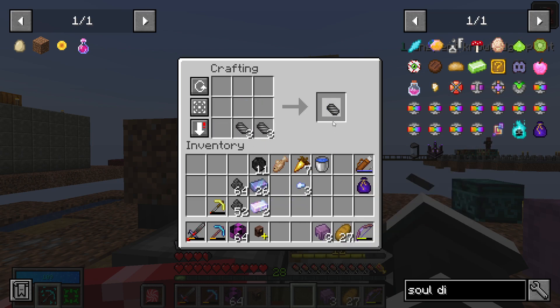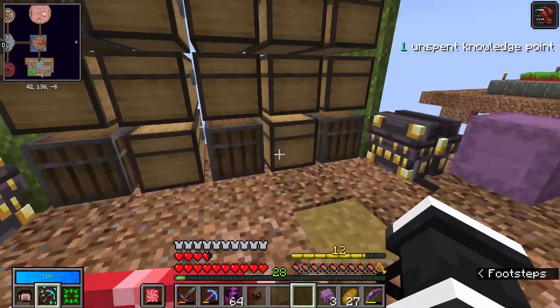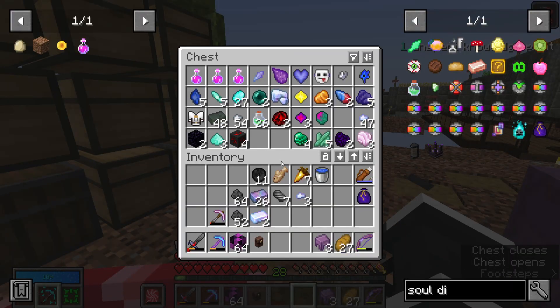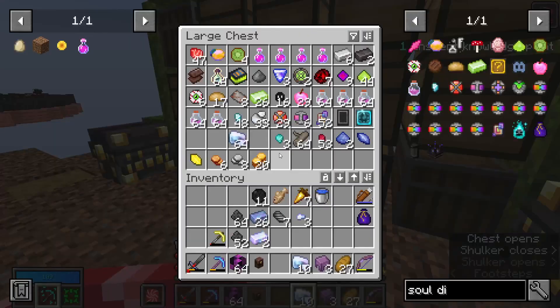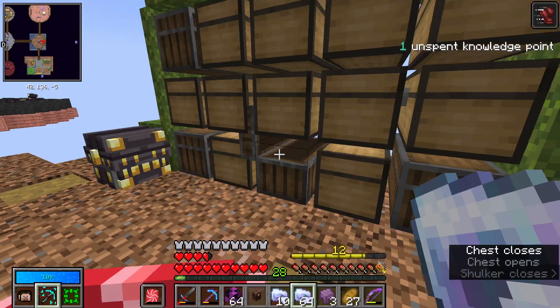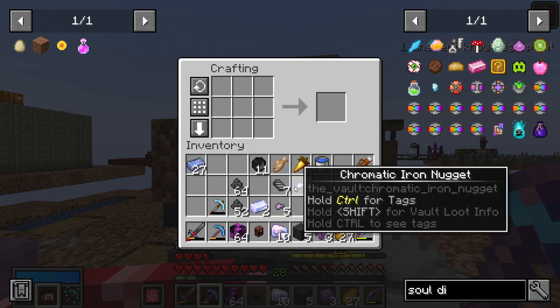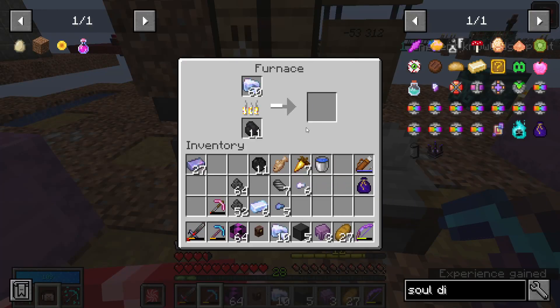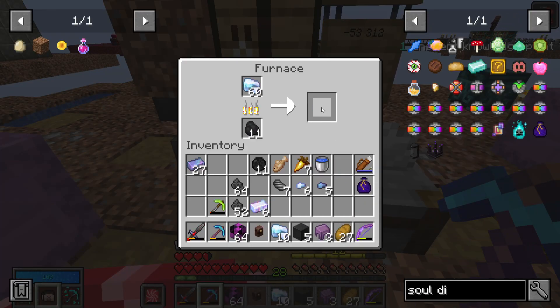That's now 26, so we still need a bit more chromatic iron. I'm sure we have some in one of these chests — we have some raw right there, and also raw right there. I went around and looked in every single chest and found enough to make one ingot. That's now 27, so we need about five more. I also have some smelting up, so let's quickly just wait for that to finish.